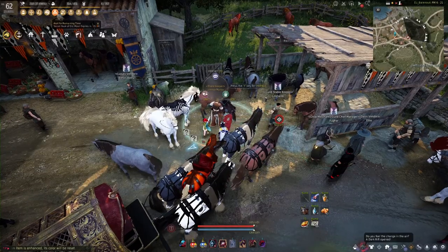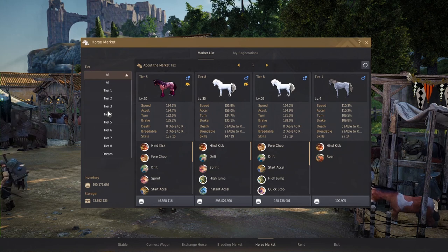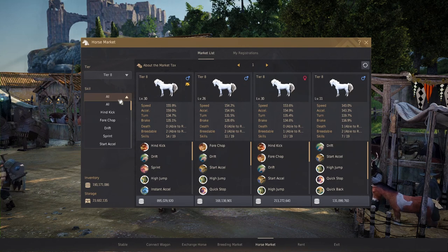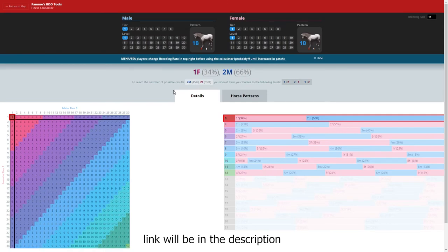If you don't have a Courser yourself, there are two options. You can either go to a stable keeper in a big city, go to the horse market and buy one — which can be around 800 million and kind of expensive for newcomers — or you can breed it yourself. If you want to breed the Tier 8 yourself, let me introduce you to fam.me, a really great site that has the whole map of BDO with all the nodes.